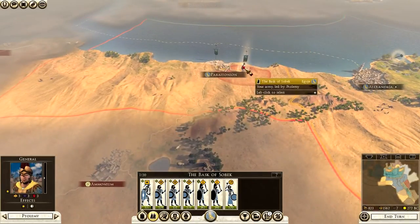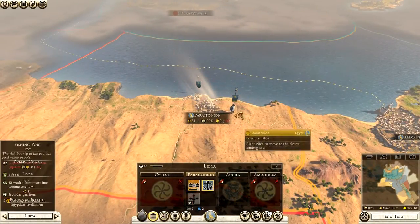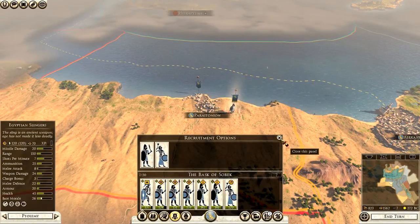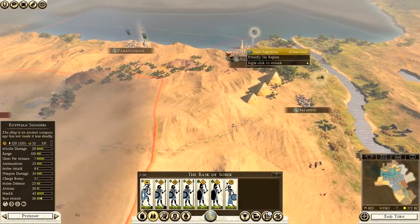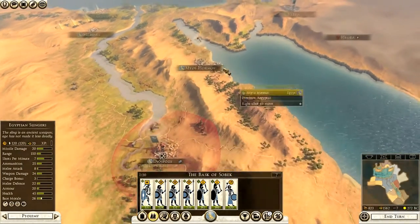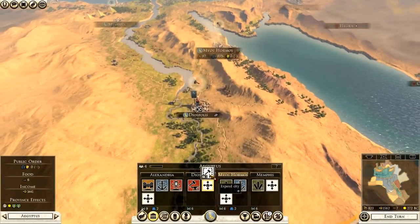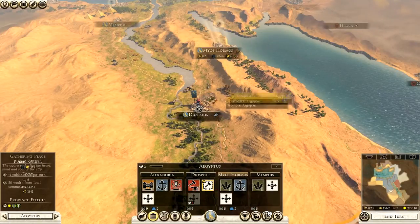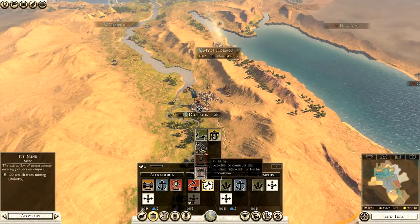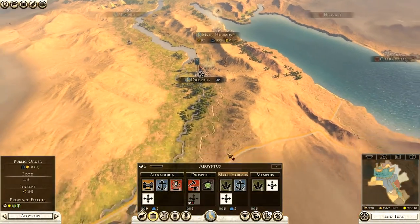Ammonium is going to be the next settlement. At Paratonion we can only really recruit Egyptian infantry and Egyptian slingers, so there's not much choice unless you start building. You can get good units in the center of your empire, but not on the outskirts. We can expand some dwellings — we've got plenty of food. Theospolis could be expanded, and public order is okay at the moment but could be better. I'd advise going for a Hellenic culture building and a public order bonus of consecrated ground, because your troops will all be funneling out to the borders.